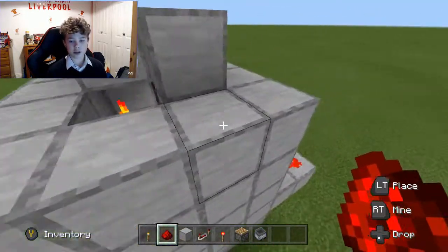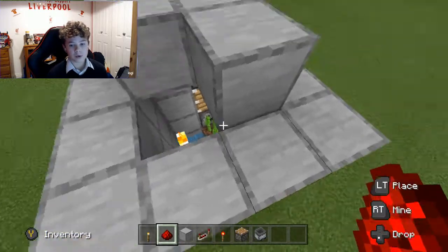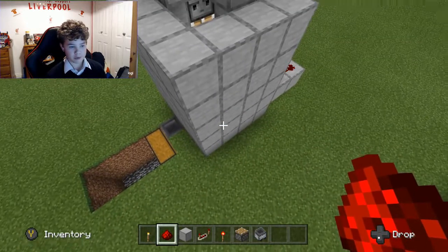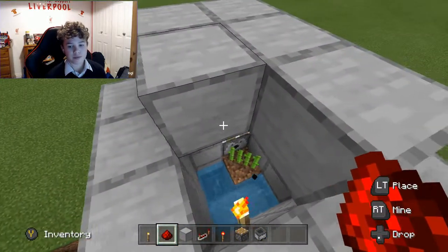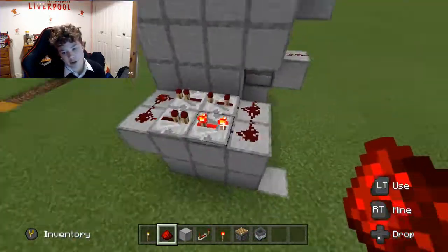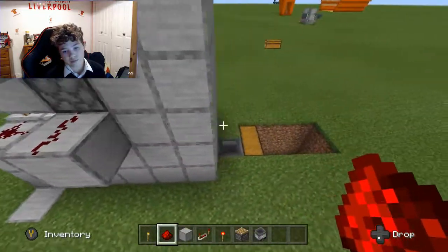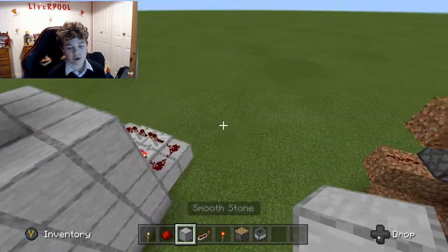You need a torch, sugarcane, the block for the sugarcane to grow on — so dirt or sand if you want, but it doesn't actually make any difference what it grows on. That's one of the biggest myths in Minecraft. You also need a piston, an observer, and then all the redstone stuff. Bring six redstone and four repeaters — and that should be about it.